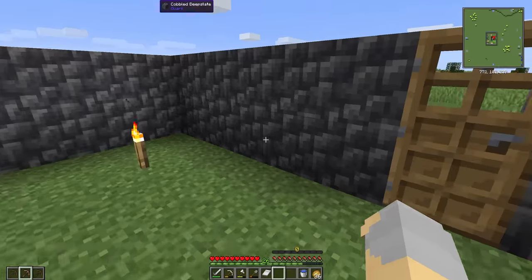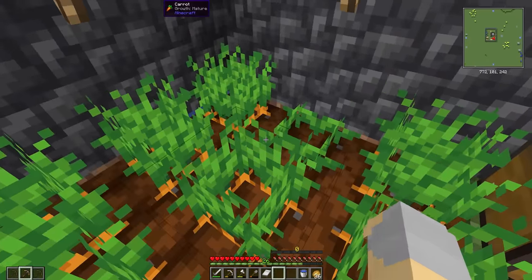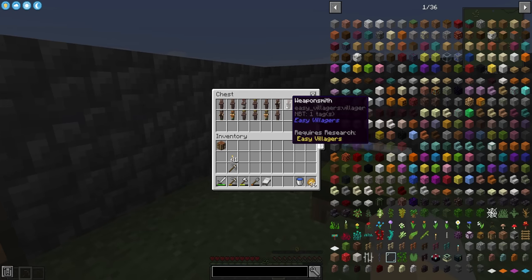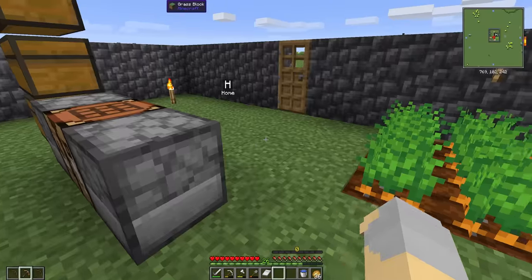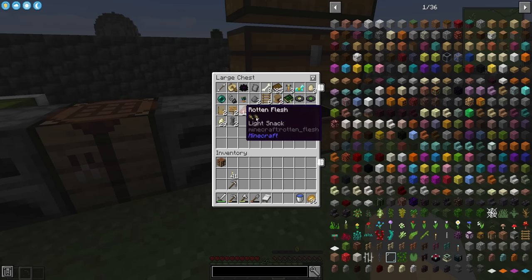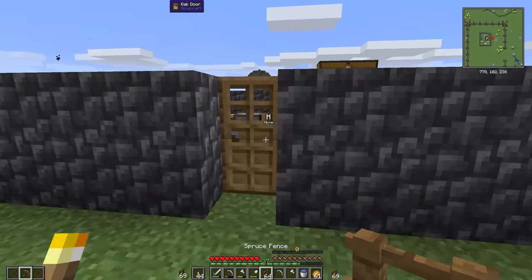I'll just go back to mining and doing all that kind of stuff. I do want to set up a villager trading hall very quickly, because with the ability to get crops very quickly you can trade for emeralds and then use weaponsmiths, the armorer, and some of these other villagers. Most of which we will probably end up turning into librarians, but we will be able to get some decent tools that way. But first things first, I've got to do some more mining to get some more resources, get a diamond pick, all that kind of good stuff.